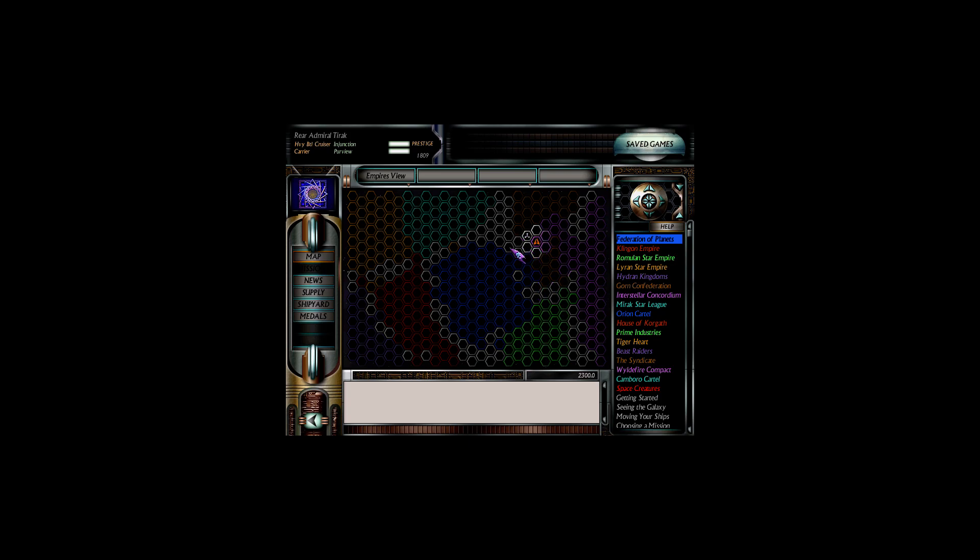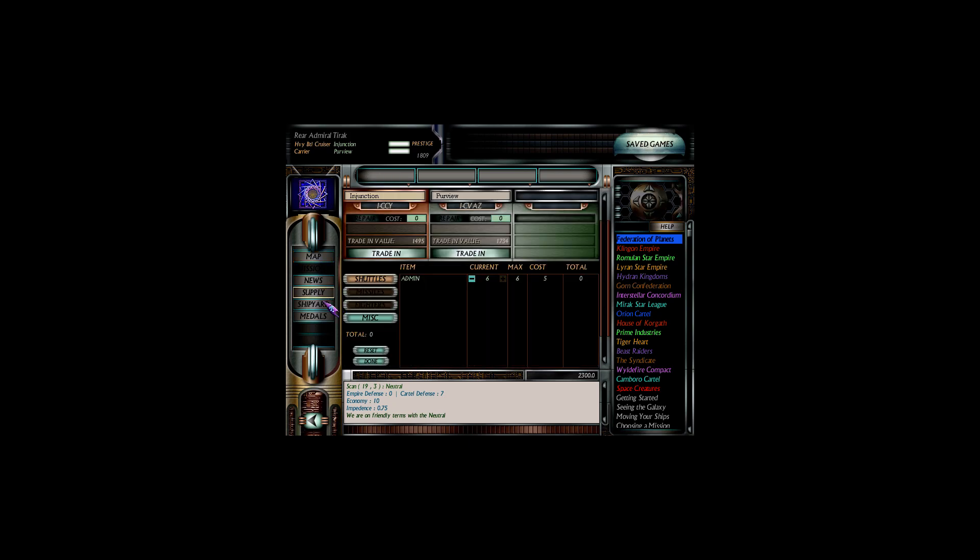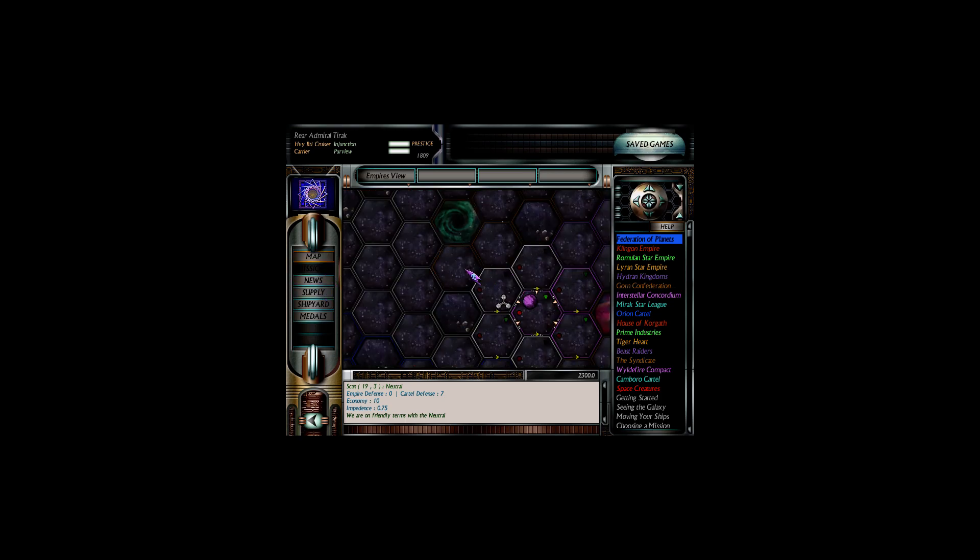We have pretty much cleared out the area around this planet here, and we're going to continue prosecuting the war against the station at 19-3. Hopefully we'll be able to take it. We're just going to top things off and get right back in there as fast as we can. Looks like we're good on all supplies, so let's rock and roll back to the front.